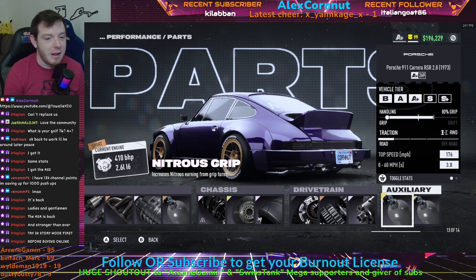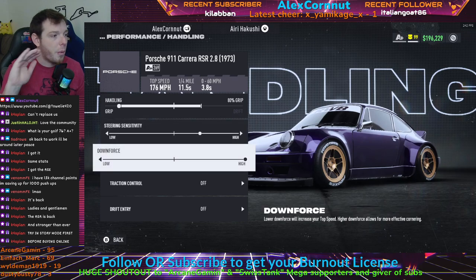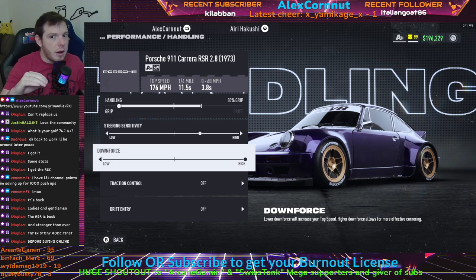Once you build the car, run the handling slider all the way over to 80% grip — as far to the left as it'll go. Steering sensitivity two clicks to the right, that's where I like it. Downforce all the way high. You can run the downforce slider just to the right of center, but I think this car needs the downforce — that's how I run it. Some of the guys were running a little less to slide more, so play with that slider and see what fits your style.